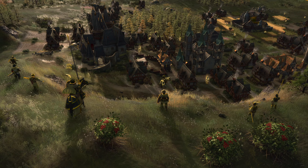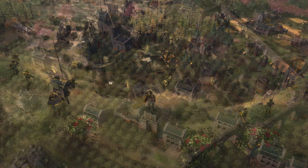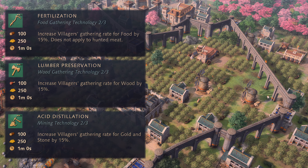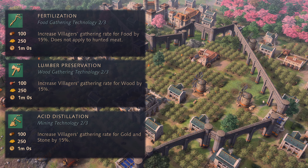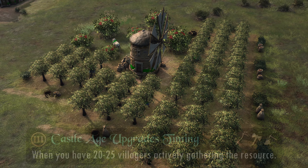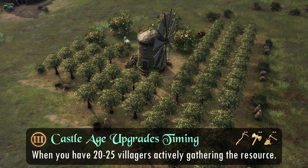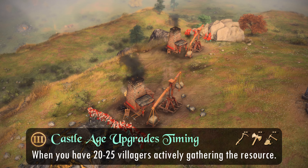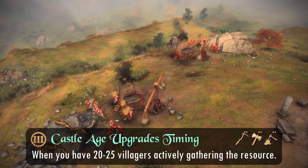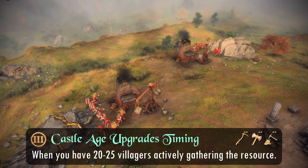Moving on to the Castle Age, we can follow a similar pattern here. Fertilization from the mill, Lumber Preservation from the lumber camp, and Acid Distillation from the mining camp should be researched when you have 20-25 villagers on the resource and not before. Having that many villagers on food and wood is rather common in the Castle Age, but you can still have, say, 15 villagers on gold and 7 on stone — so that's when you know it's a good time to research the Castle Age upgrades for your respective resources.